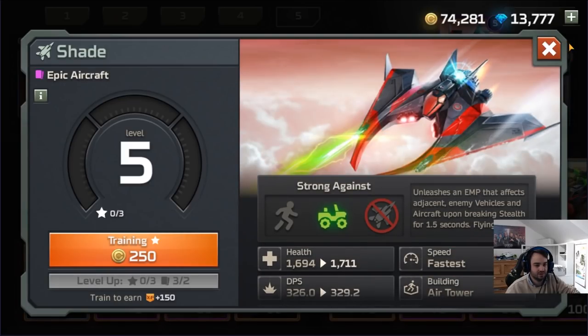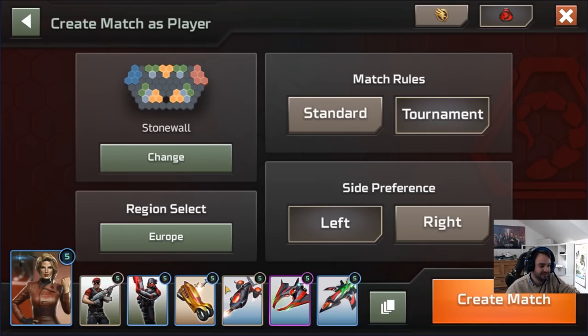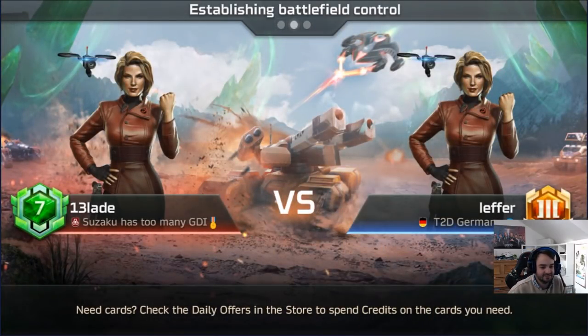40 is a very low cost, so we're going to see how it goes. We're going to start with a Nod air deck with the Shade replacing the laser drones on Stonewall and just play some games. Hopefully people aren't going to try and counter-deck me, because we just want to see how the Shade performs.